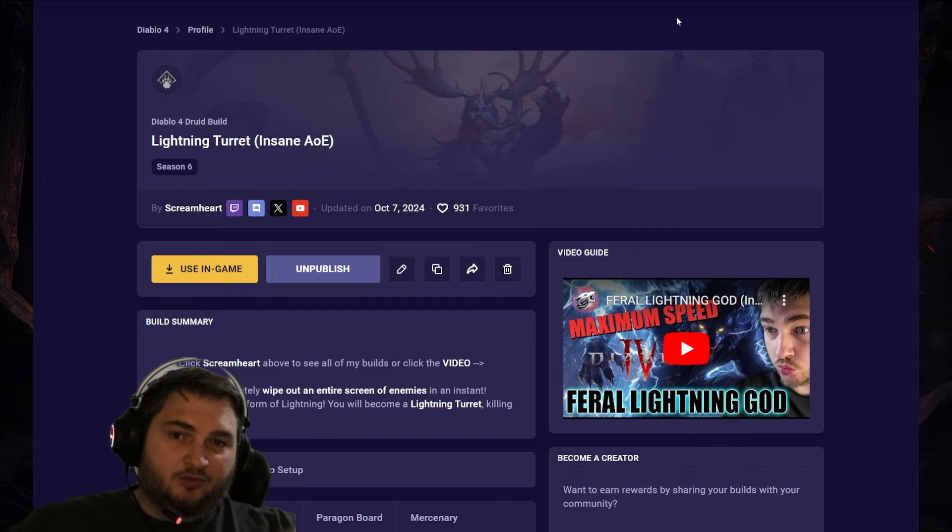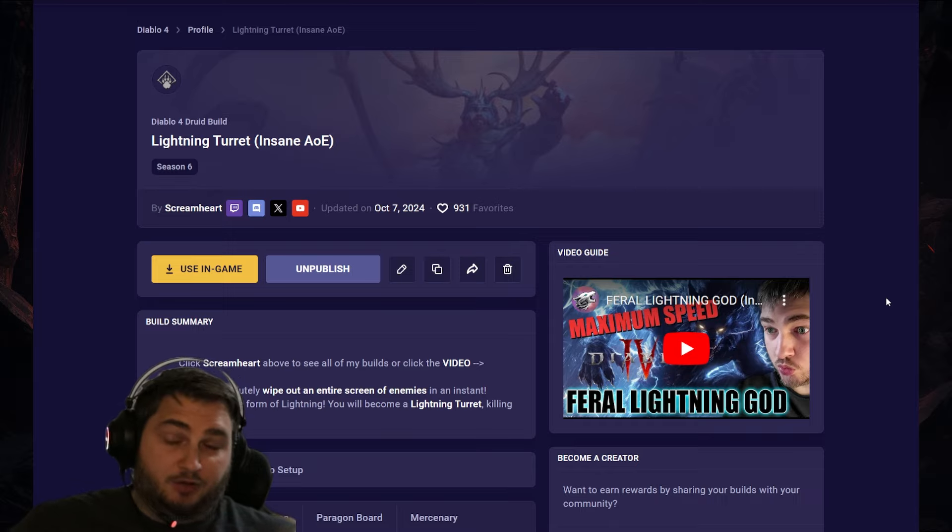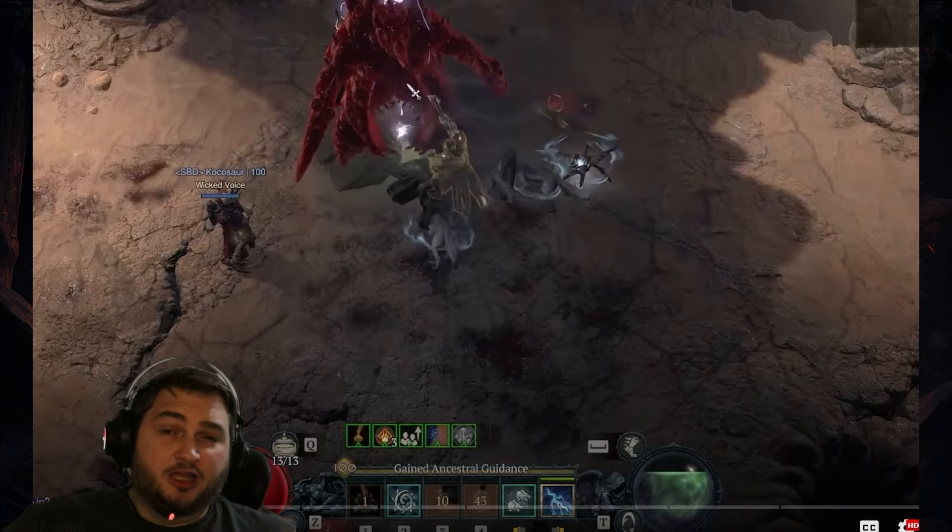Rounding out the bottom half of this list, we've got Lightning Turret, aka Lightning Storm. Lightning Storm is another build that's traditionally been pretty good, but with the 50% Werewolf buff, this is in a pretty good spot. Here's some gameplay for Lightning Storm.